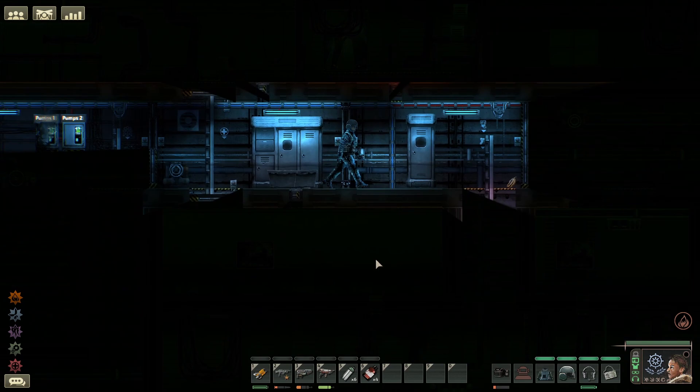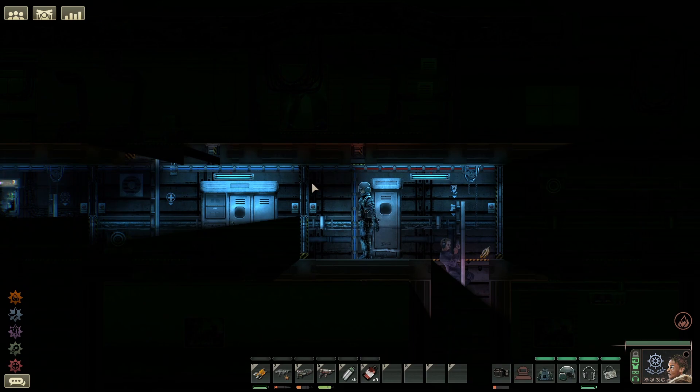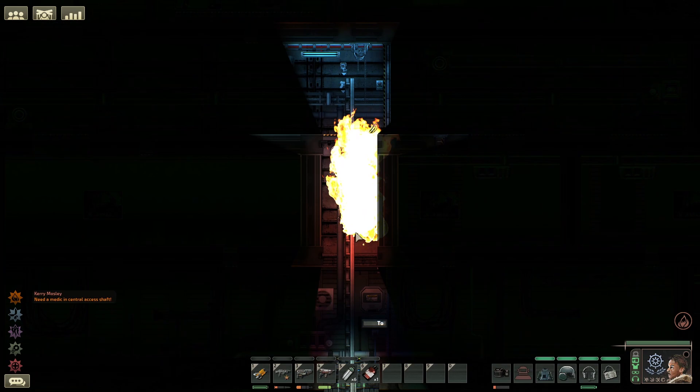Next we have psychosis, which is a very interesting affliction. Whilst this does not do any form of damage, you will experience imaginary fires, floods and sounds, which can seriously disrupt your gameplay as you run around looking for a fire extinguisher for an imaginary fire. Psychosis is caused by using other medicines and chemicals in the game, which will increase its strength to a maximum of 100. This affliction will decay by 0.1 per second if left alone.